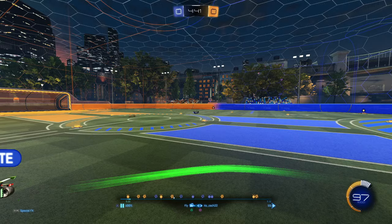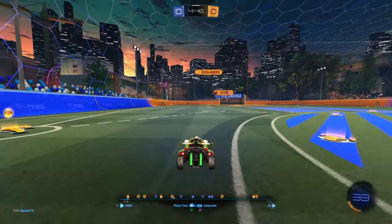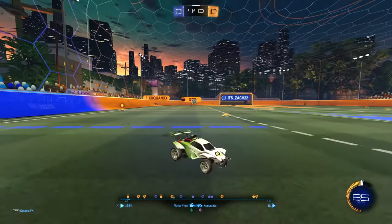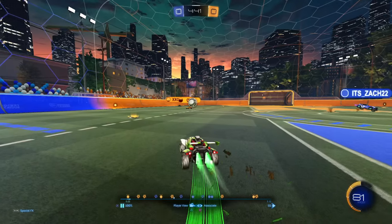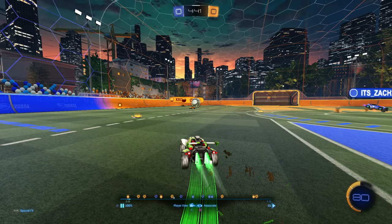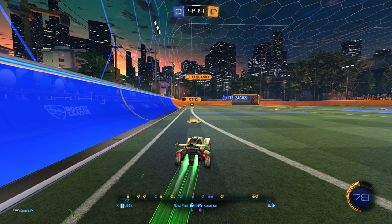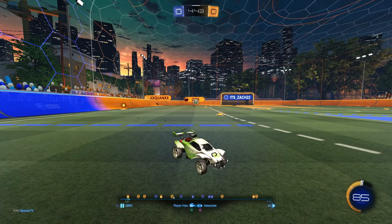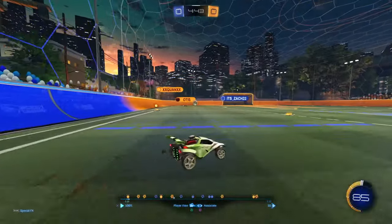That's the first critique: Associate should have been there to challenge the ball in the middle. The spacing is just far too distant — sitting all the way back provides zero contribution to the play. You need to be more involved, keeping that gap at five to ten car lengths as discussed.